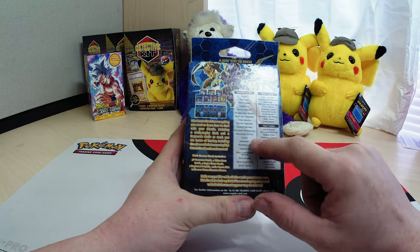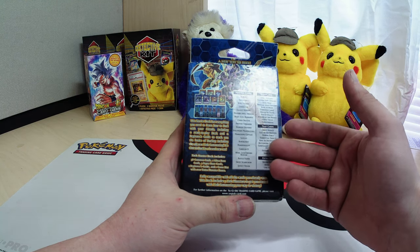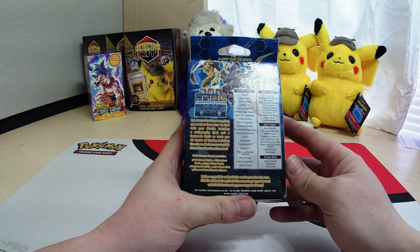So we got a monster list there, and then spell cards, trap cards, and the extra deck, so you know what you're getting before you actually pick the box up.